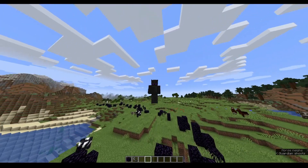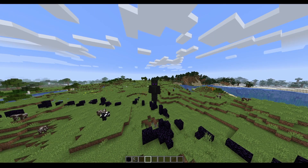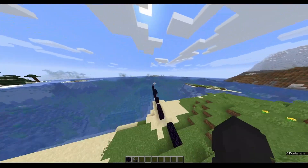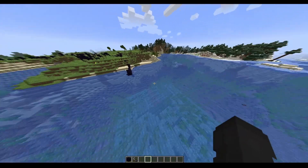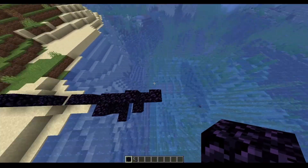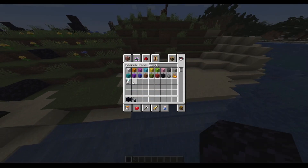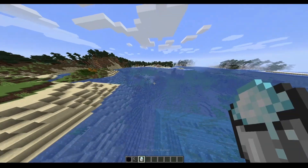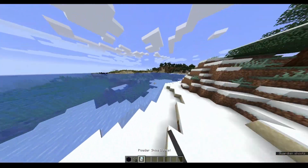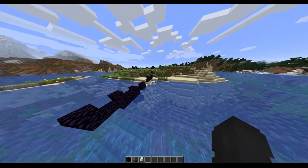Hello guys, in today's video we are going to be on the new snapshot 21w03a — I had to write that down because it's a weird name. I'm going to be showing you how you can bucket clutch in the nether, save yourself from lava, take no blaze damage, and do all that in the nether. It's insane. The first thing you're going to need is powdered snow.